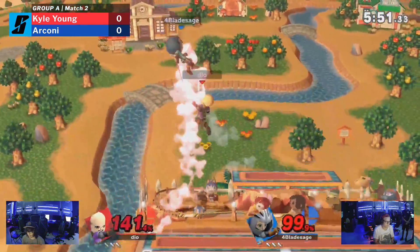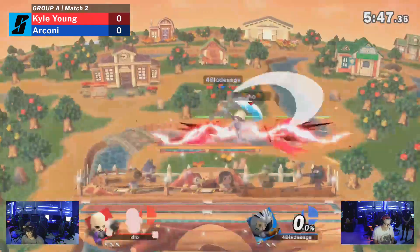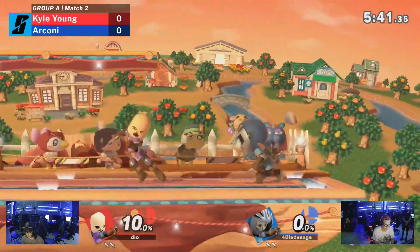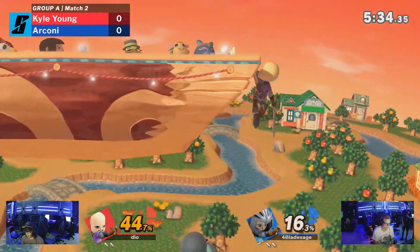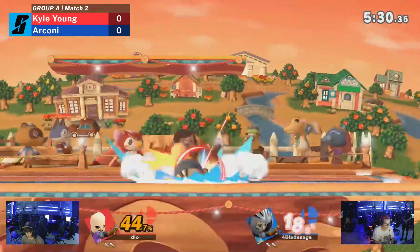Both of their characters are a little customized. I think that was the Tornado Slash to up air — the sweet spot hits really hard, does a lot of damage, and at higher percentage kills very easily. We already see a down tilt back air. Good tech. No tech, but they still make it back.